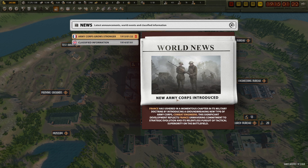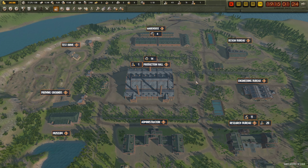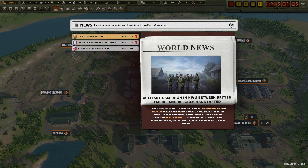World news: France has ushered in a momentous chapter in its military doctrine by introducing a groundbreaking new type of army corps - combat engineers. This significant development reflects France's unwavering commitment to strategic evolution and its relentless pursuit of tactical superiority on the battlefield. Still no contracts - we want contracts.